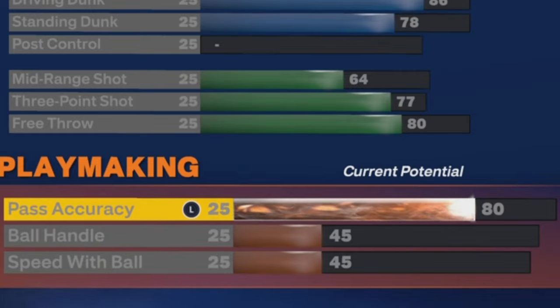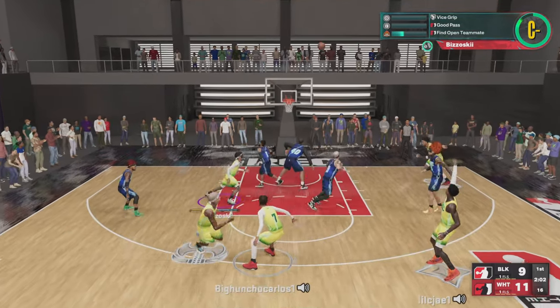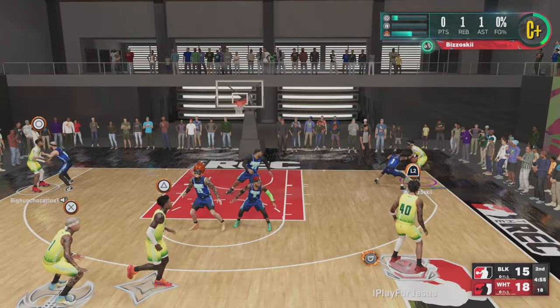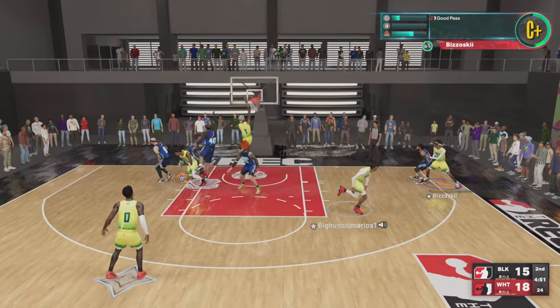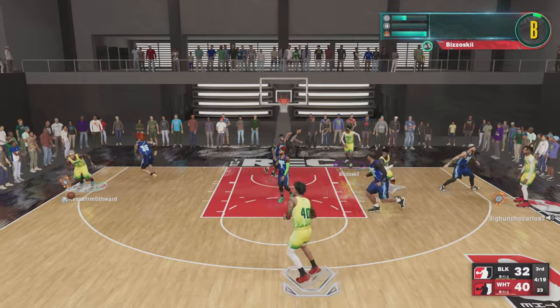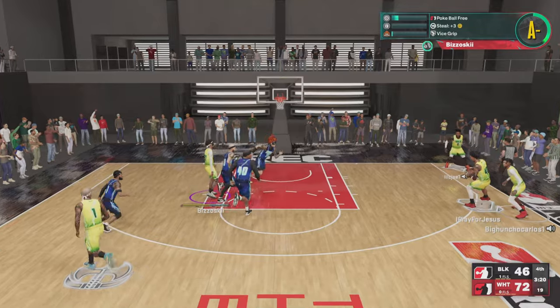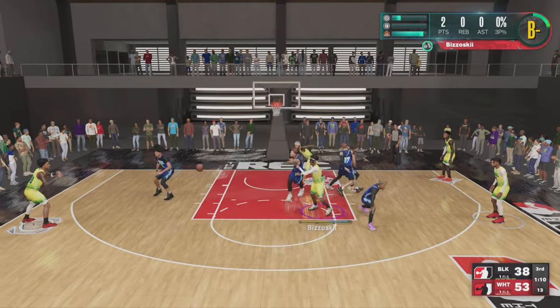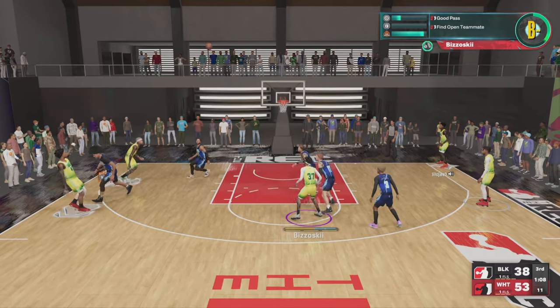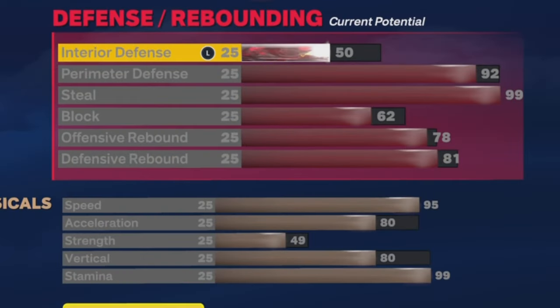On to the playmaking — nothing too crazy. I got an 80 pass accuracy, it does what it does. Look at the passes — I always give all my players at least a 75 to 80 pass accuracy because one thing I'm always gonna do is pass. Regardless of the build, I'm always gonna be able to pass. Just passing to the right person and getting it to them, that's all that is.